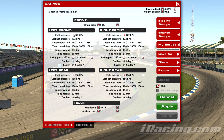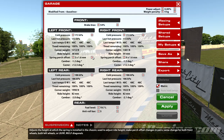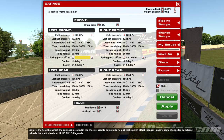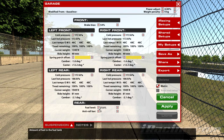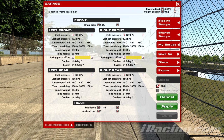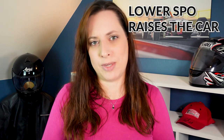When it comes to the setup for the Skippy I normally use the baseline. You can however adjust your SPO and your ARB. The SPO is the swing perch offset — that is what will lift or lower the car so you can take the kerbs more aggressively, and that depends on the track. The higher the kerbs are, you might want to consider lifting the car, otherwise you will get wing damage.